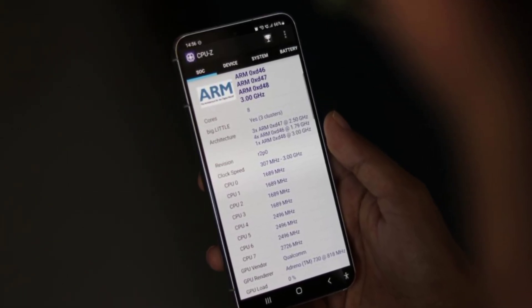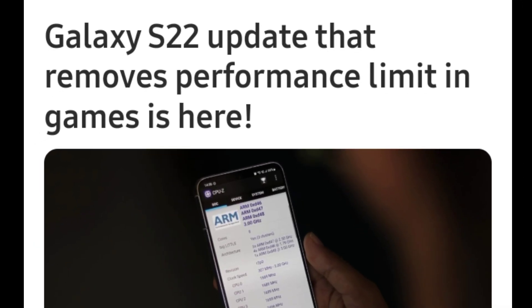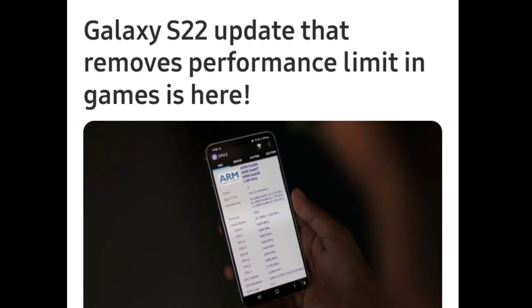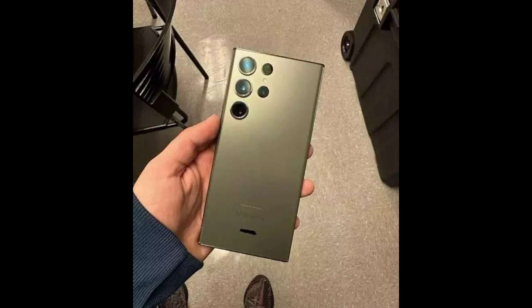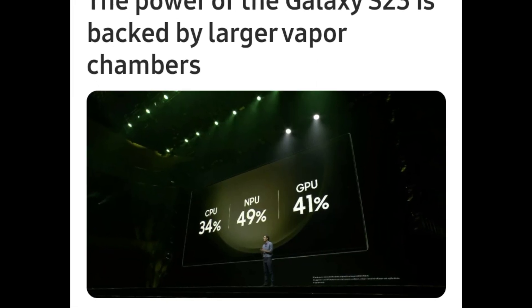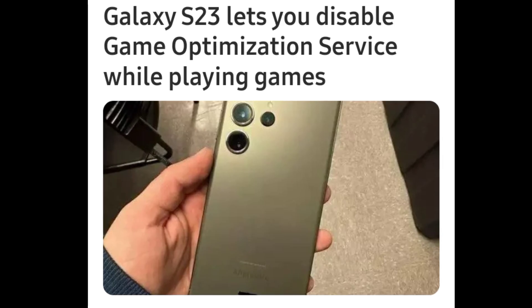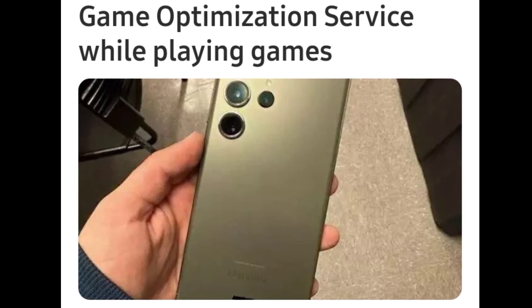Samsung's Game Optimizing Service is not something that the company would have wanted to be associated with. It created a ruckus among Galaxy S22 owners as the Game Optimizing Service throttled the CPU and GPU, not providing the promised high frame rate while playing games. While the Game Optimization Service prevented Galaxy phones from overheating, it did lower the screen resolution and GPU performance, not providing an optimal gameplay experience.